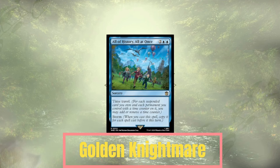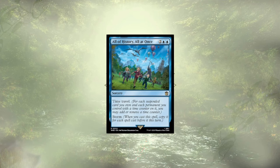It's time for the Golden Nightmare of the deck, and I think it has to go to All of History All at Once. This card could really let us pop off a time travel, and if we've already seen a bunch of spells get cast this turn, we could really have fun with how we manipulate those time counters, since it storms off for each spell we've already cast.